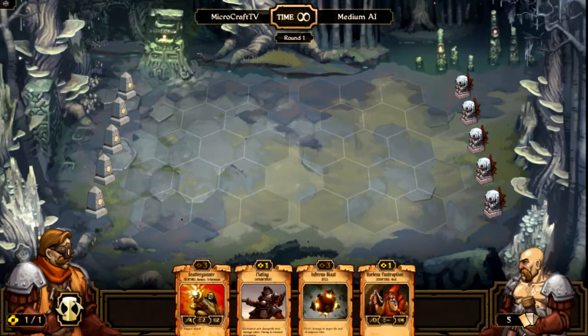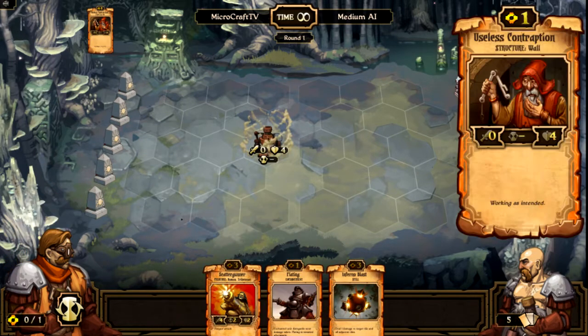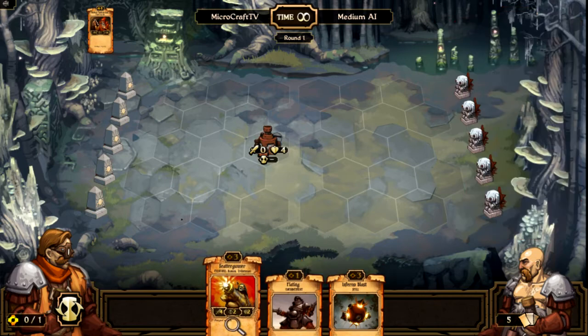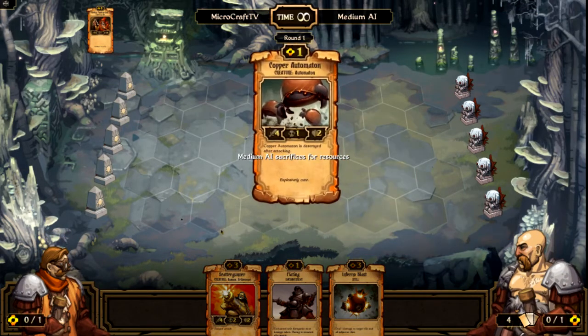If you destroy three idols, your opponent loses and you win. We're going to throw down a wall. That's what the wall looks like — it's got four health, no attack, and neutral cooldown. Your units attack automatically over a period of time, and that is their cooldown. You can end your turn by clicking that hourglass down there.